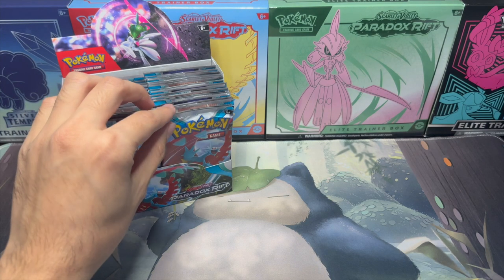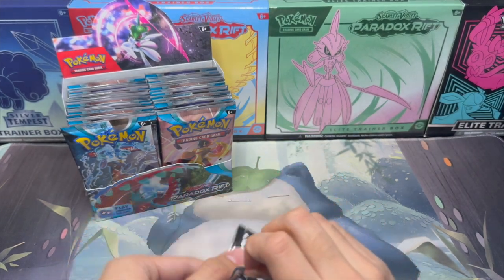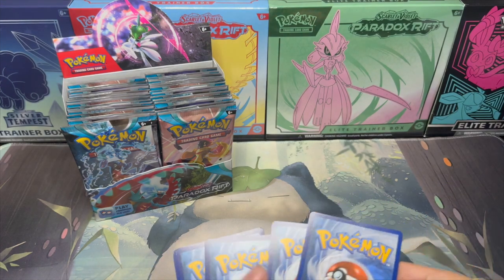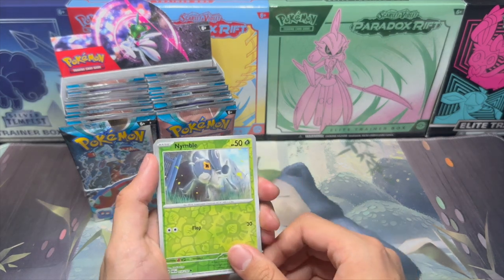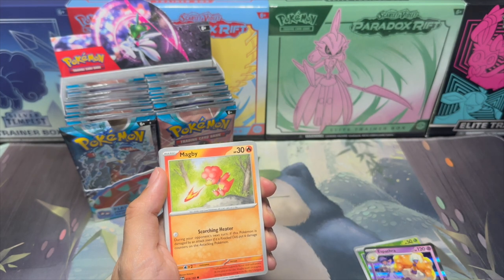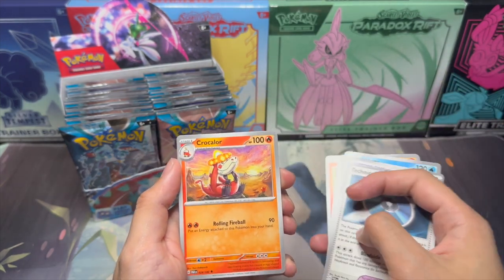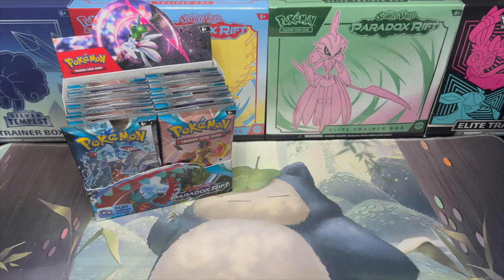Alright guys, so first pack in about a month, let's just jump into it. This is the brand new set that dropped right after 151. Let's see if I remember the pack trick — it's one, two, three to the front, and this should be the energy card. Nope, I did that one wrong. That's okay, we'll just go through it. So we got Nimble, Espatara, and Basic Energy, just Magby, Vanillite, Oricorio, Swablu, Beluza, Technical Machine Blindside, Procolore, and Elekid.